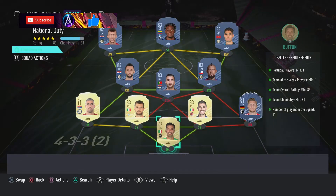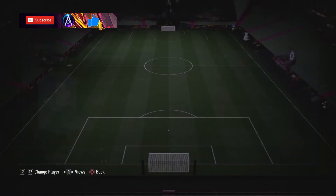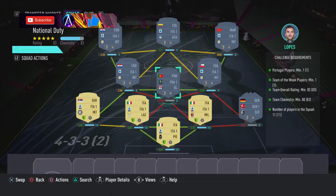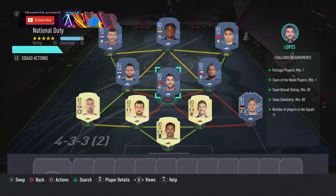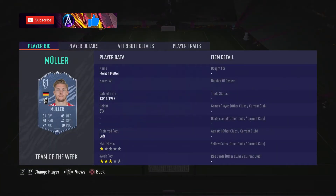The first one's coming in around £40k. You need a Portuguese player - Lopez, go pick him up, he's definitely the cheapest. Any £83 Portuguese would do, but he is by far the cheapest. You also need a team of the week - there are quite a few £81 team of the weeks that are discard.